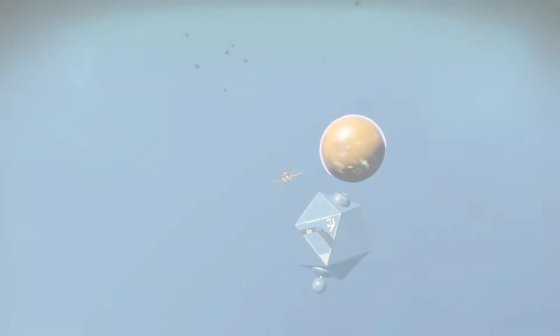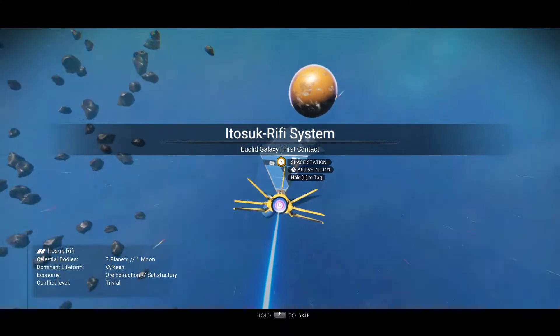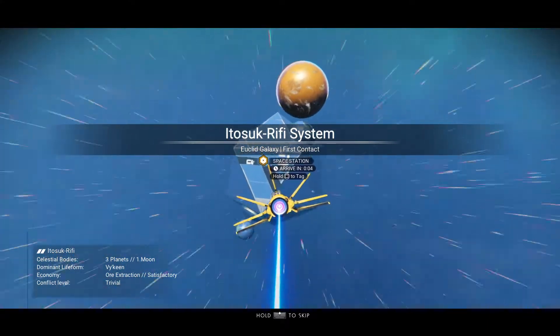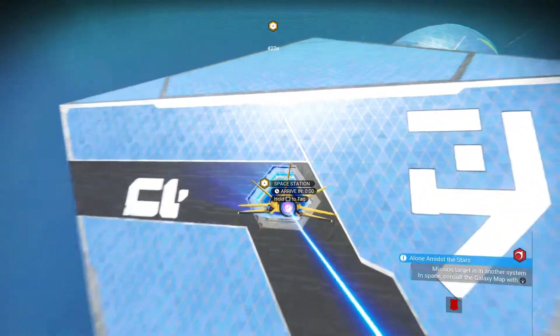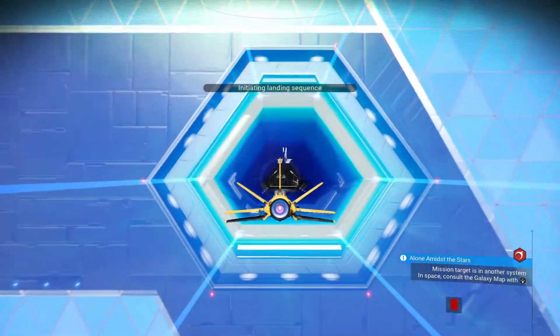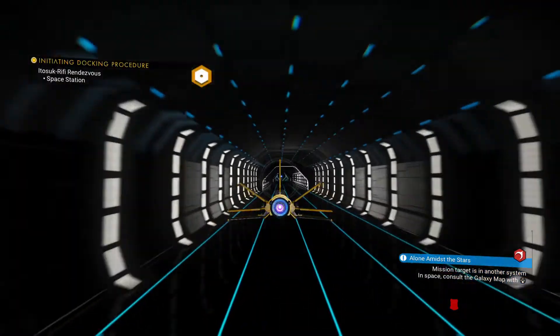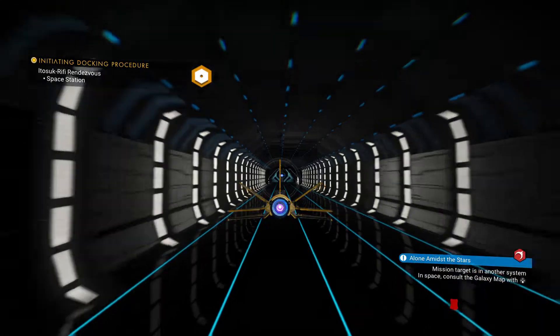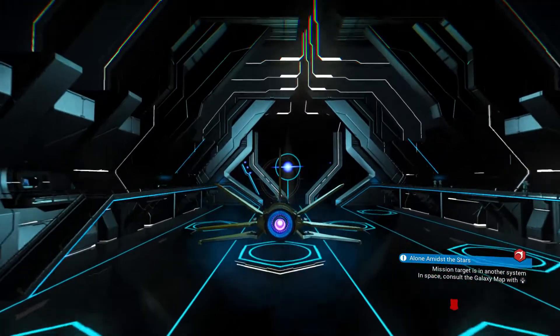We're here. This system and this starship I couldn't afford without this strategy. So you want to go to the space station. This method will work on any console and will give you up to 10 million units each station.